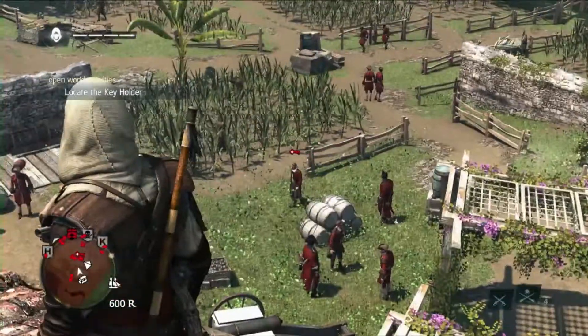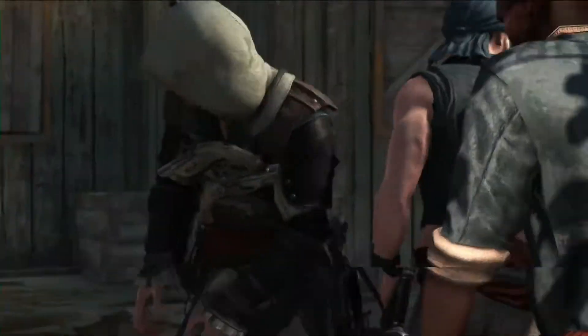Plantations are one of my favorite new additions to Assassin's Creed IV. They're scattered all over the world, sometimes in cities and sometimes on the open world map, and they offer an opportunity to use either stealth or combat.